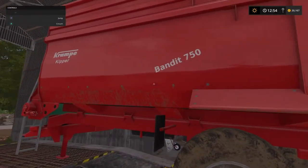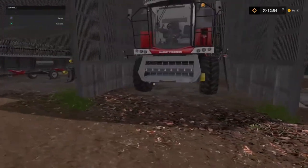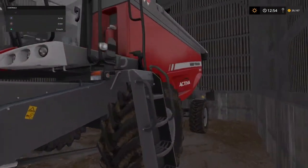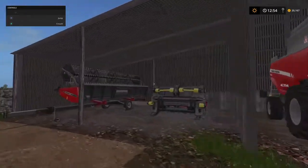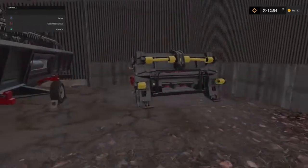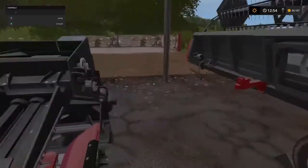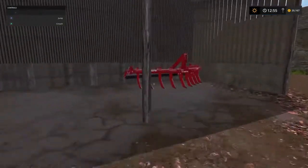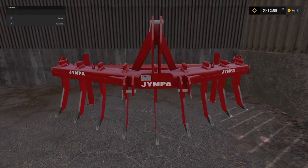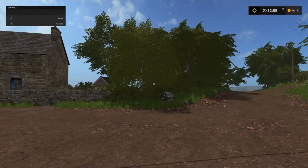We have the Kramper Bandit trailer with a 40,000 litre capacity. Our harvester is the Massey Activa 7347S, with a 25-foot power flow header and a six-metre folding corn header. We also have a Jimper plow, a 4.8-metre wide plow, and a pressure washer by the entrance.